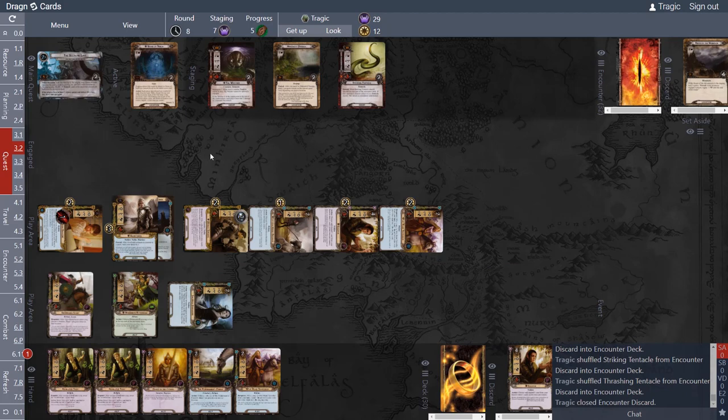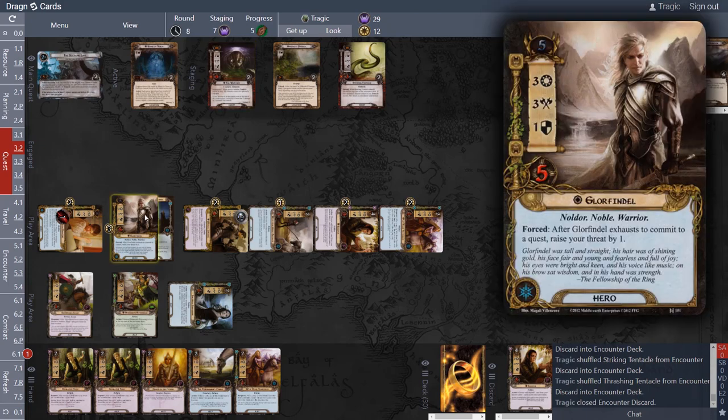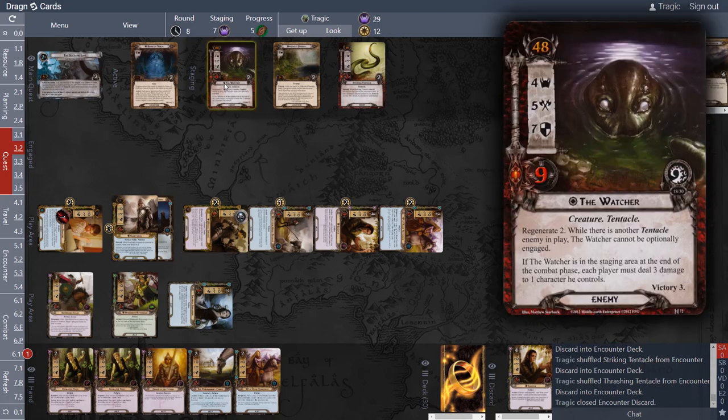The Watcher is pretty nasty — he regenerates two while there's another tentacle enemy in play, and he'll snipe three damage to any character while he's in the staging area. His regeneration is not linked to being in the staging area. He has four threat, so we may as well pull him out of staging if we can — we can optionally engage him. Regardless, he is going to snipe a character every turn. Our heroes have five and four health with no damage currently, so we can absorb two sniping hits without losing characters.